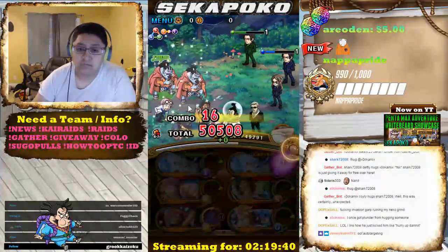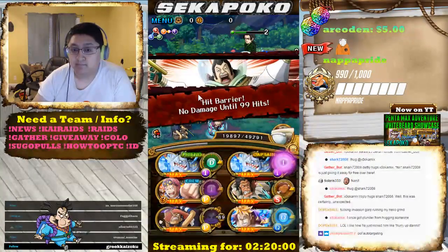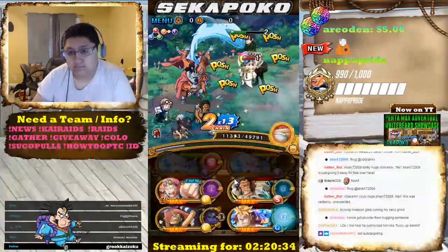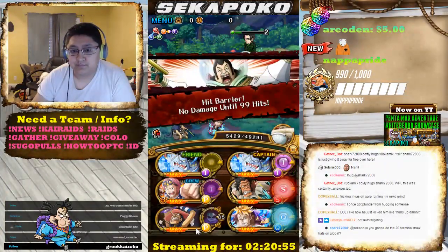The first way is you have to stall it out. The other way is you bring Kobe to remove the 90-turn anti-heal, which can only be done if you're below 3,000 HP with the Kobe special. This is a free-to-play way of doing it, but it's really difficult with Colosseum Ace.